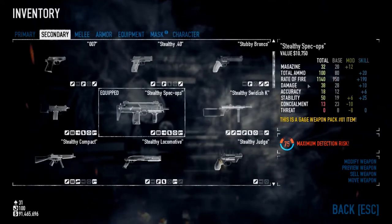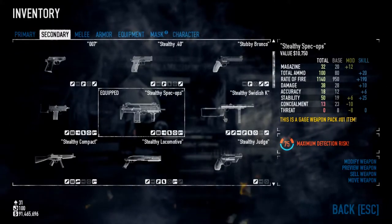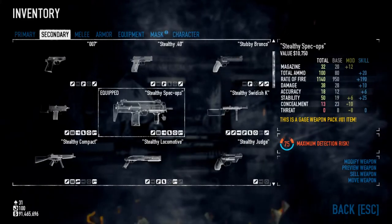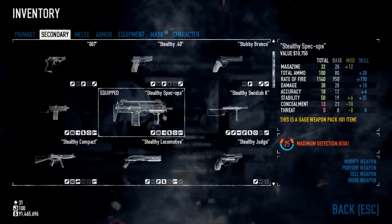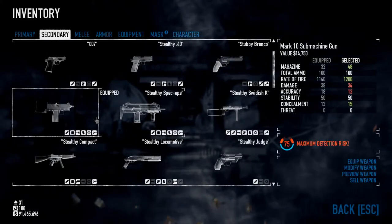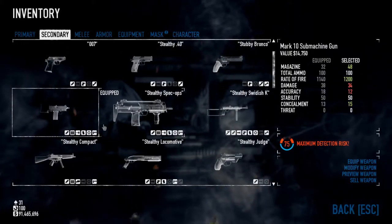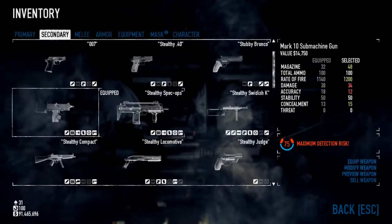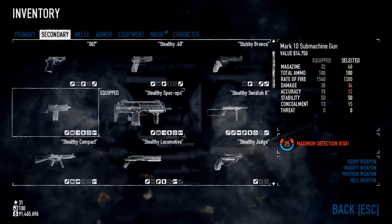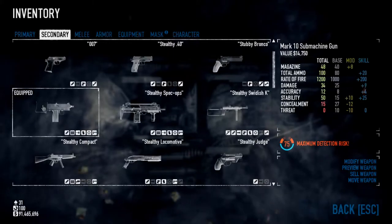That's the MAC-10. I'm going to talk about the Spec Ops gun as well - it does the most damage out of all the SMG guns. Let's compare it - it has a better accuracy of 18, it has the same stability, but it has a less rate of fire. These two here are possibly some of the best guns you'll get. Definitely consider this, guys. If you're not a big SMG fan, I hope this video has helped.